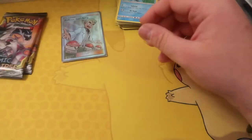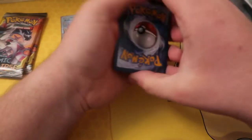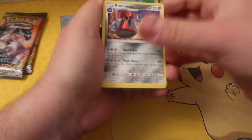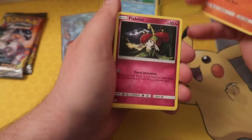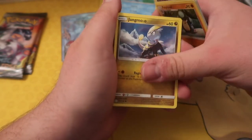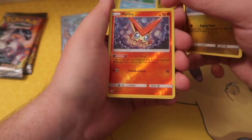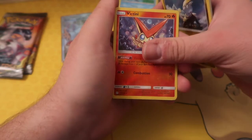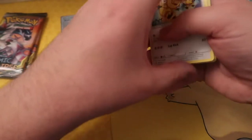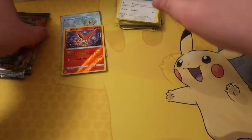Three, two, one — Metal energy. Probopass, Igglybuff, Pyroar, Flabébé, Spheal, Natu, Palpitoad, Chandelure, Reverse Holo Victini — awesome! I think that might be the first time I've pulled that — I think I've got the premium version and that's it. And Heliolisk. Getting desperate — I'm going to put that in the good pull pile.